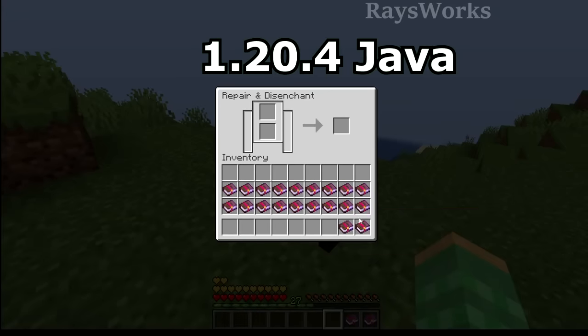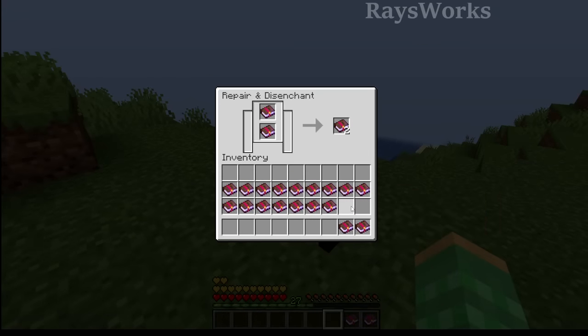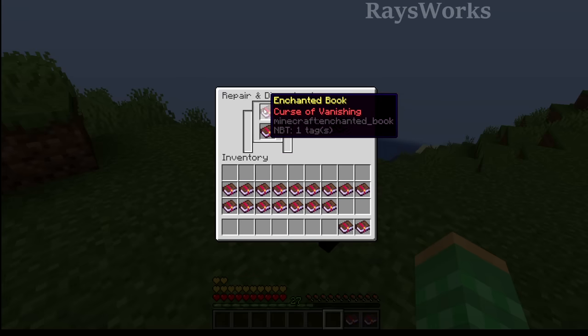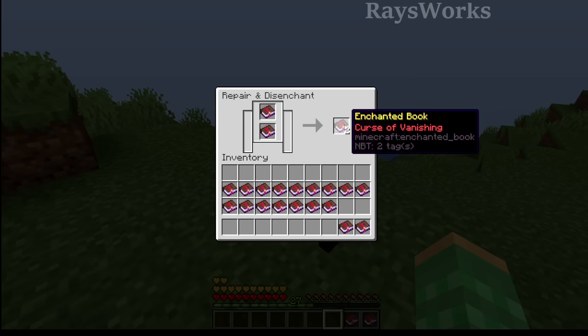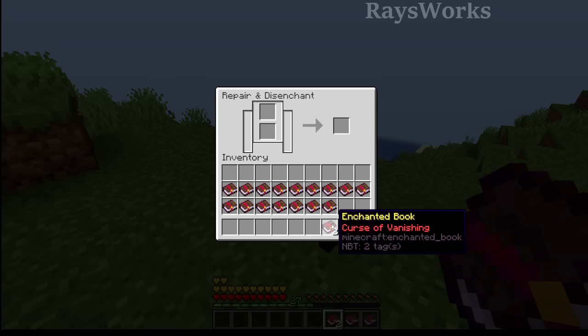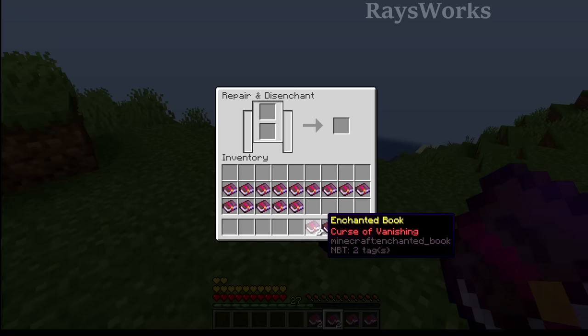Another trick related to overstacks also got fixed, so you need to do it before upgrading. This has to do with curse books — either curse of binding or curse of vanishing. If you put two of these in both slots of a grindstone, instead of removing the enchantments it just stacks the two of them. Then you can shift click this out and now you have an item that is normally unstackable stacked up. You can repeat this process to get a bunch of double stacks.